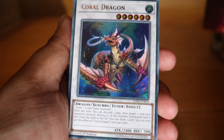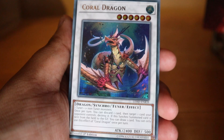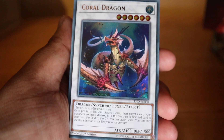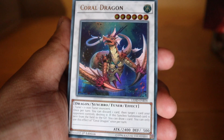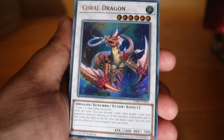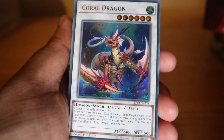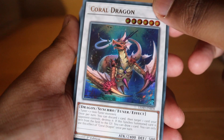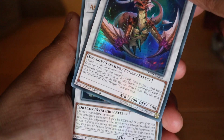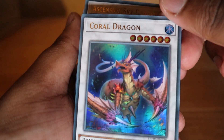Once per turn, discard one card and target one card your opponent controls to destroy it. If this synchro card is sent from the field to the graveyard, you can draw one card. You can use this card's effect once per turn. If the destroy effect were a quick effect it would be really nasty, but as it is, it's not too bad.